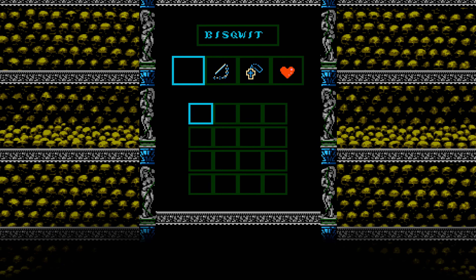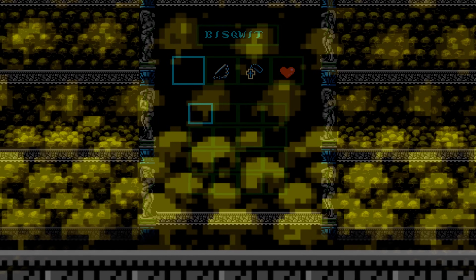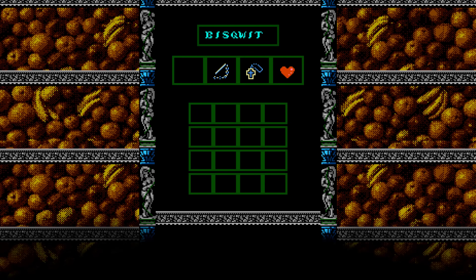Then you are taken to the password screen. On top, there is the name you entered, just in case you need to double check. The password is a 4x4 grid. In each cell of the grid, you can enter one of four symbols: nothing, whip, rosary, and a heart.